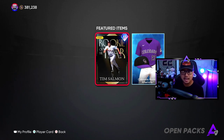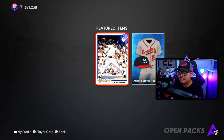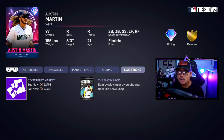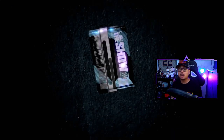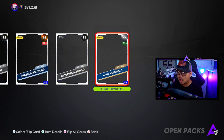For the Set Headliners, I got Set Three with Tim Salmon — he's going for 31k still — and Matthews at only 10k. Ron Guidry at 15,000, and Austin Martin going for 62,000 stubs, so hopefully we pull him. Once you get all your packs opened today, let me know what you pull. If you pull any diamonds, name them down in the comment section below.